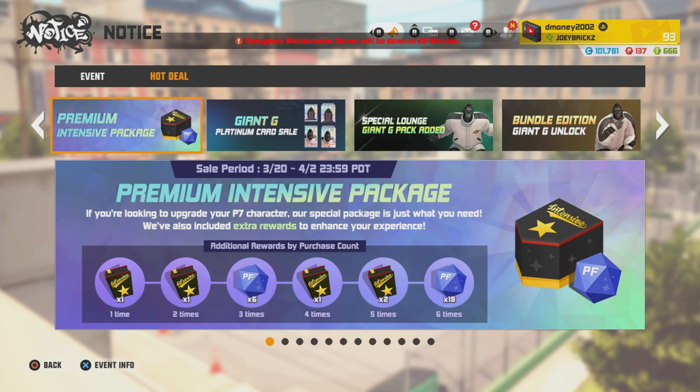This is the part where Joy City tries to sell you stuff. First sale on the docket: the Premium Intensive Package. 399 P-points will net you one intensive manual, six potential beads, and one reset ticket. If you purchase six of those, you'll receive all the additional items on the screen.